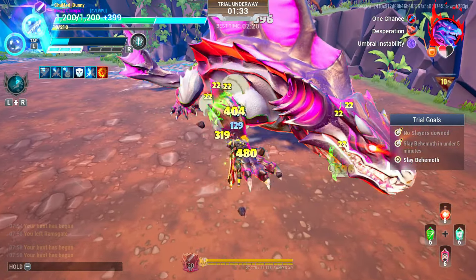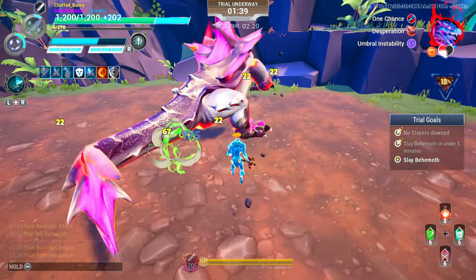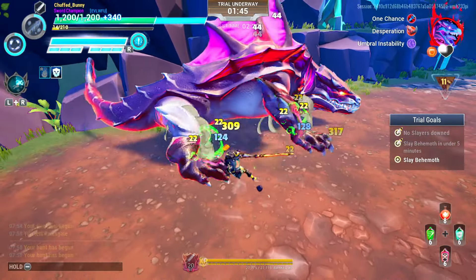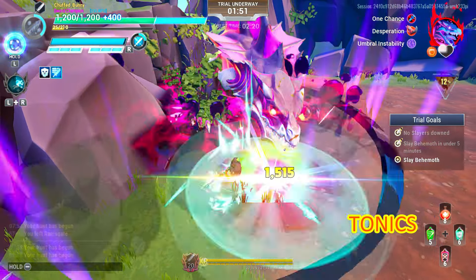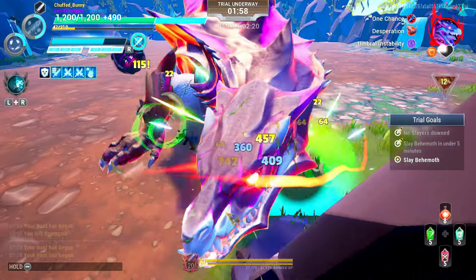Dodge, use your parry attack, or throw your Ice Lance if it's active to avoid the 360 swipe attack. Don't forget to use your parry attack if your special is active, particularly during the leg slam attack.